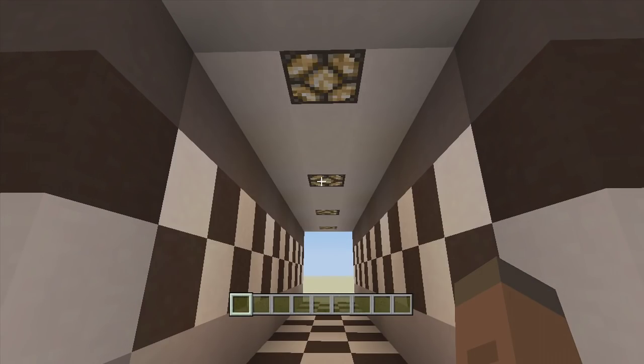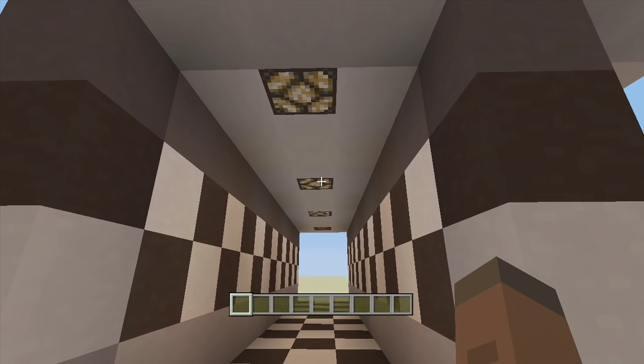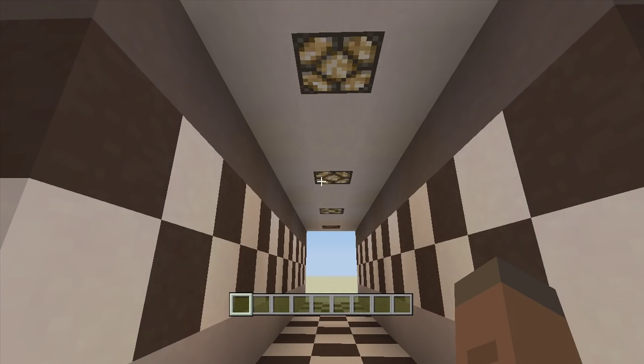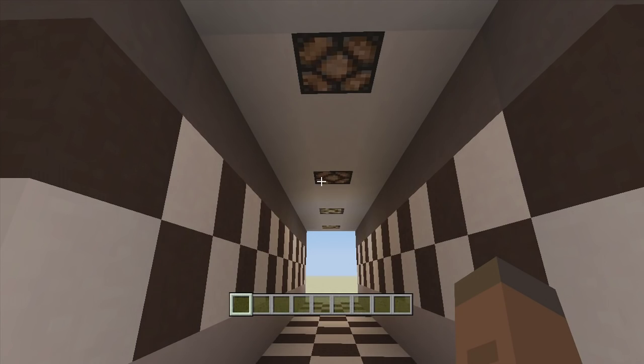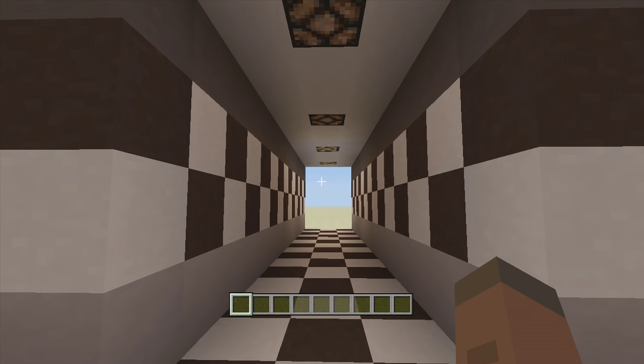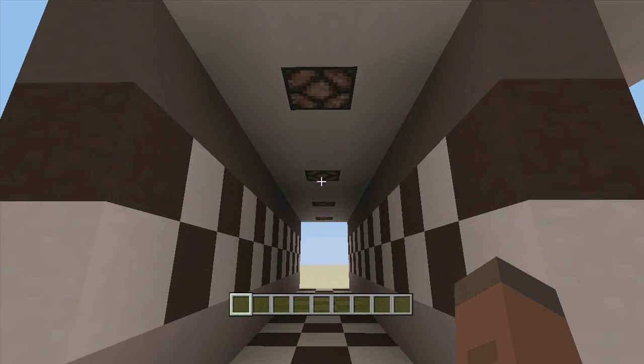Hello everybody and welcome back to FedEx Gaming's redstone tutorials. This is how I'm showing you guys how to build random blinking lights, because I had a few of my subscribers ask me from my Fredbear's Family Diner video if I could show you guys how to build the blinking lights. If you have not seen that video, I'll have a link to it in the description below. Also, I finally got my flash drive, so the download for that world should be out very shortly.